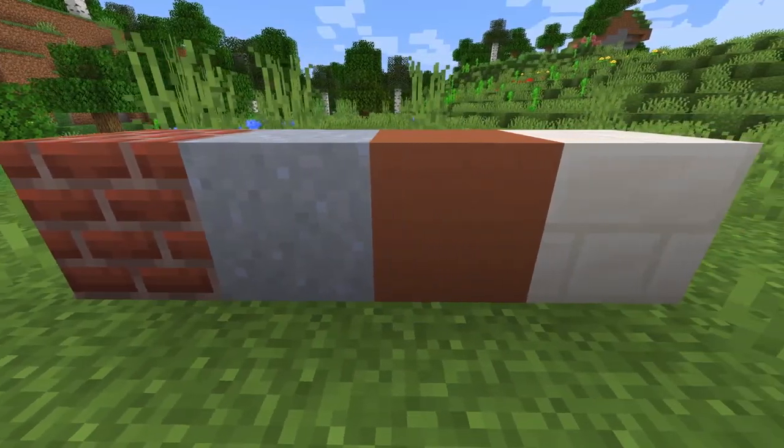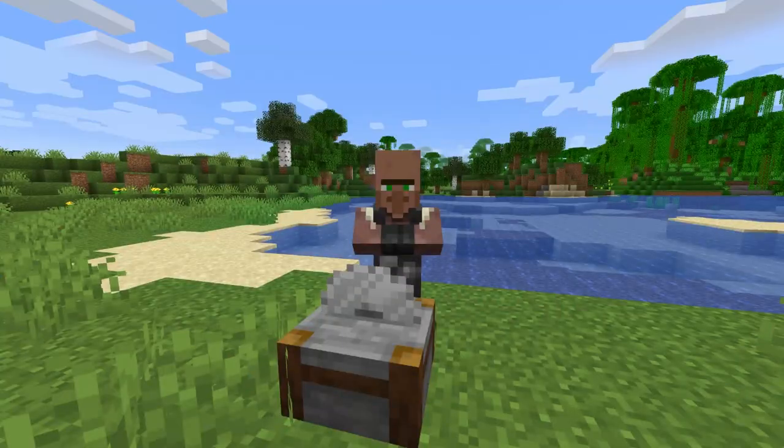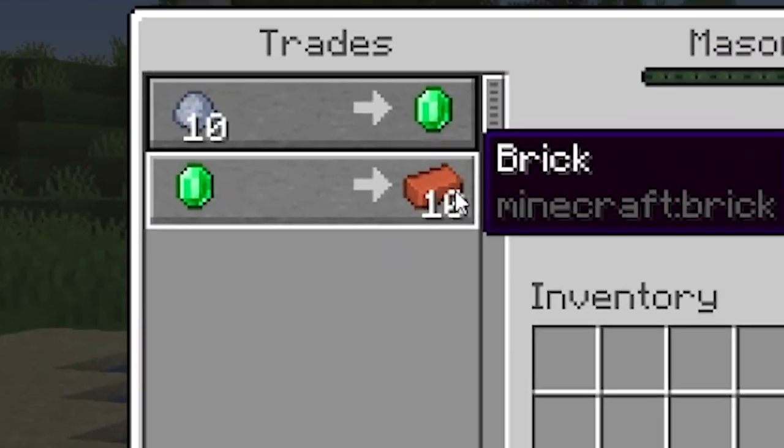If you're in need of building blocks such as clay, brick, and terracotta that are extremely tedious to get by normal means, you're in luck. Mason villagers, created using a stonecutter, offer trades for these items too.